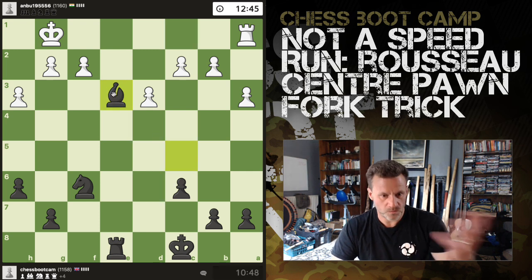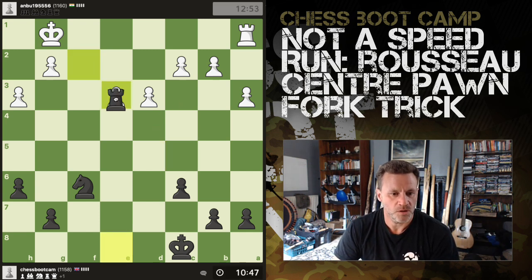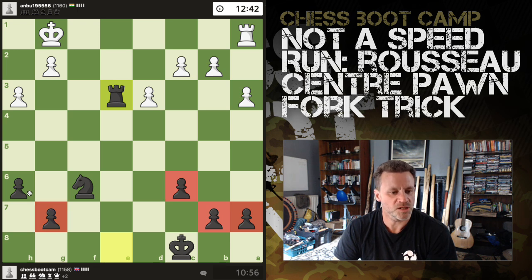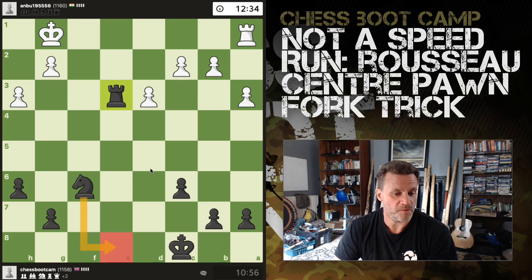Okay, we're just simplifying, trading down — that was not a well-thought-through move, just gave me a pawn back. I think my rook now belongs on the seventh because I've got issues — two pawn islands, each of which must be defended by a piece. Problem with knights and pawns is the knight could defend the pawn, but the knight itself might be undefended.